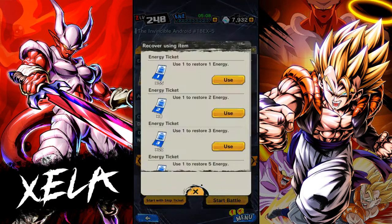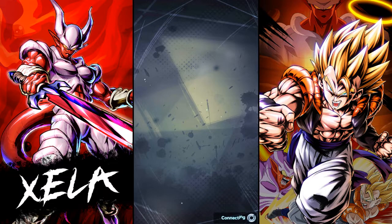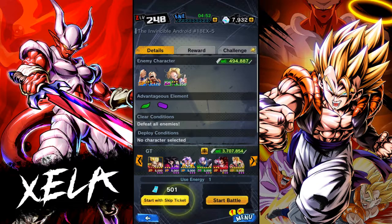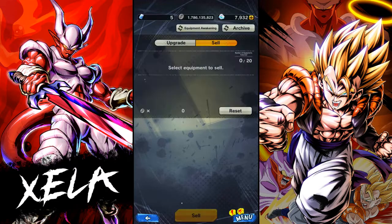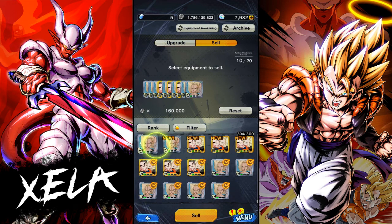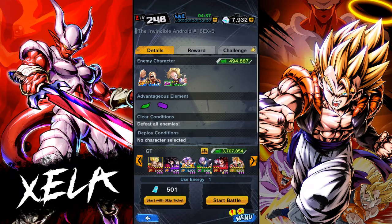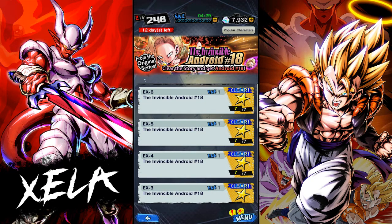Now I want to use skip tickets. I've actually cleared out my inventory quite a bit. When your equipment list is full you'll get the prompt 'Cannot start story — equipment list is full, sell unneeded equipment.' You tap yes, go down to the bottom, sell what you don't need, click back, and you're straight back to where you were. Instead of having to navigate all the way from the beginning, it's now literally a two-step process that saves quite a lot of time.